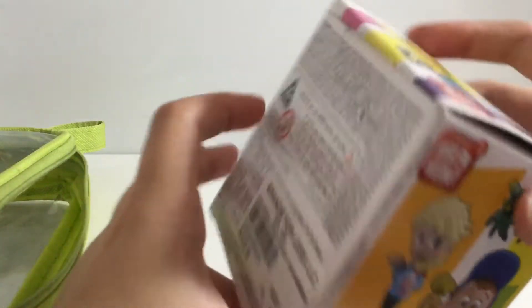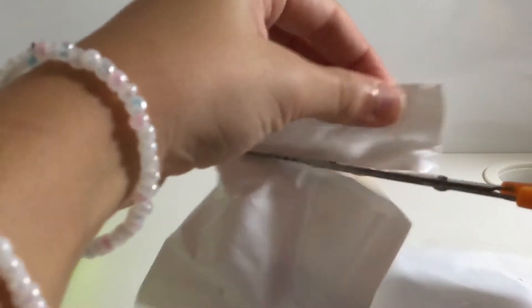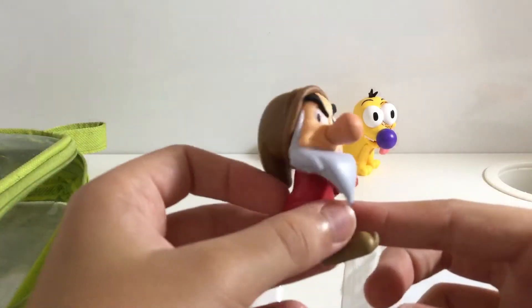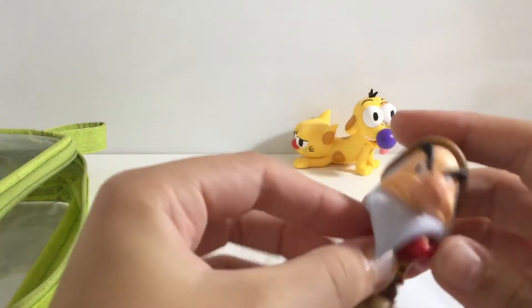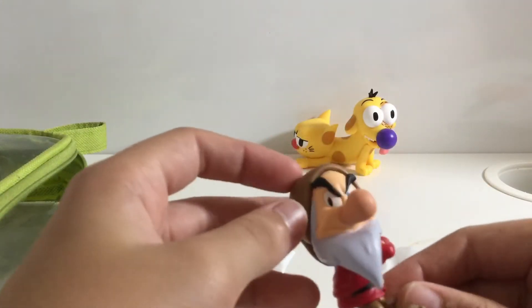I really want to get Eeyore — let's find out! Here we have one and two bags. Let's open this one. Inside we have — oh look — we have a dwarf! We have Grumpy. Look at him, he's so grumpy!